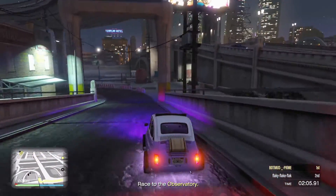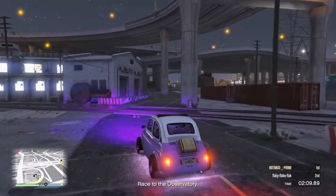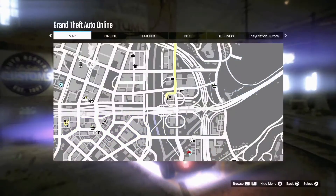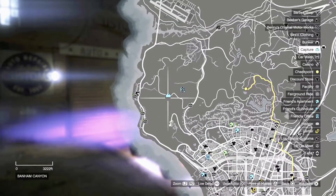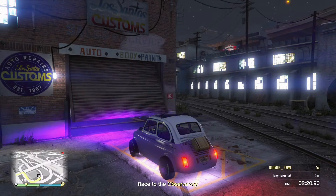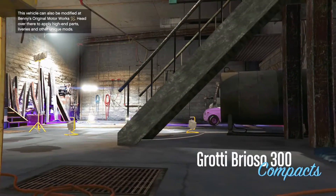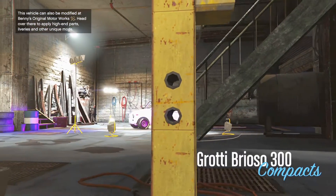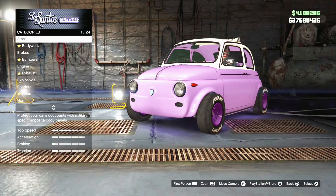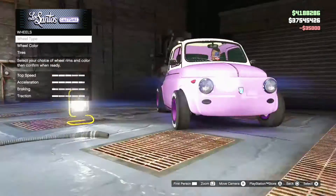Pull up to LS Customs, join a job on the map — or you can just have your friend close the app unless they're doing a merge at the same time. When you close the app or open that job and accept it, it obviously won't start. You'll be in LS Customs and all you need to do is change one thing on the car and you're done.